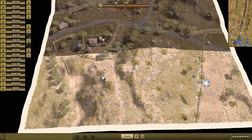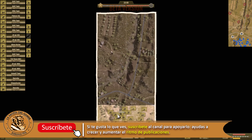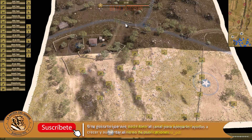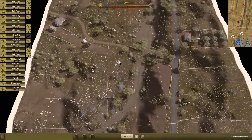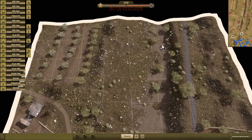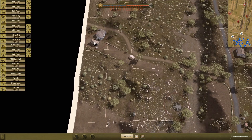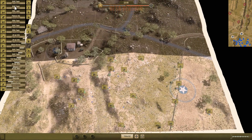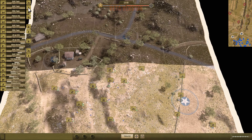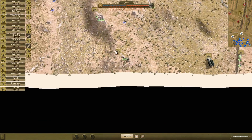Ya estamos en el campo de batalla, en la fase de despliegue. Este sería nuestro campo de batalla. Aquí están nuestros primeros objetivos ya conquistados, estos tres puntos. Aquí tendríamos un objetivo enemigo, aquí otro, aquí otro, y aquí otro. Son cuatro, como estamos viendo en el minimapa. Nosotros tenemos dos. Aquí tenemos la lista de unidades y a la derecha los iconos, por ejemplo el de la radio, que vemos que se lo habíamos puesto al equipo de mortero.